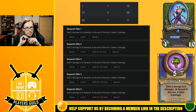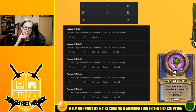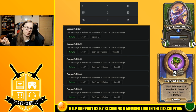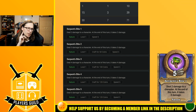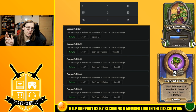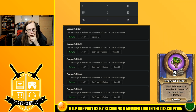Her first ability is Serpent's Bite — a 5-speed nature ability. It deals 2 damage to your character; at the end of this turn it takes 2 damage. The way it scales, it increases both instances of damage by 1 each rank, and only deals the second instance at end of turn — so it's not poison. I genuinely don't understand what this ability is supposed to do. I am bemused.